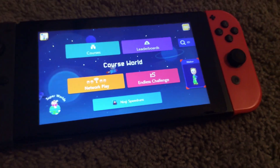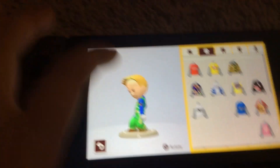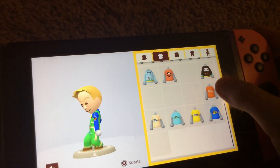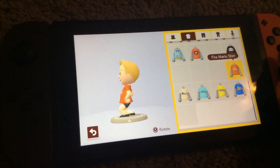What's up YouTube, today I'm going to show you how to get these new outfits for the new update. Starting off, if you clear your first world, you will unlock the Fire Mario shirt — look in the back.